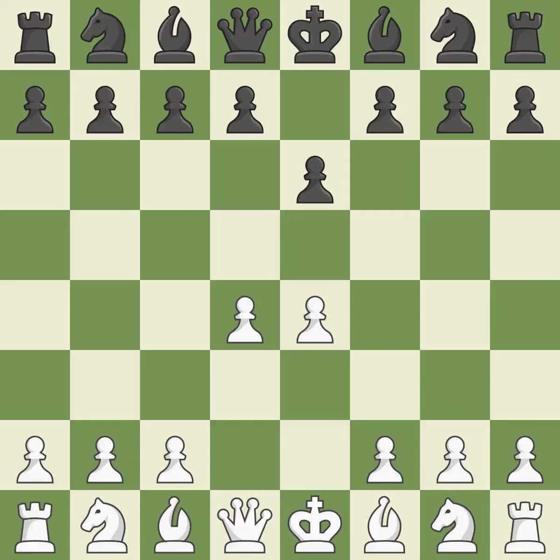The center is fully controlled by d4 and the dark-squared bishop is made available. The e4 pawn is threatened by the center counter-attack on d5. And c3 defends the e4 pawn and pressures the d5 pawn.